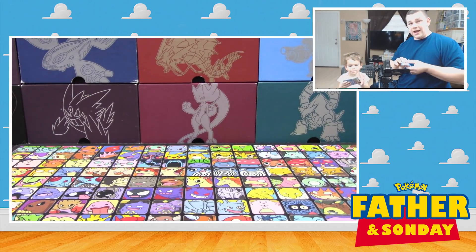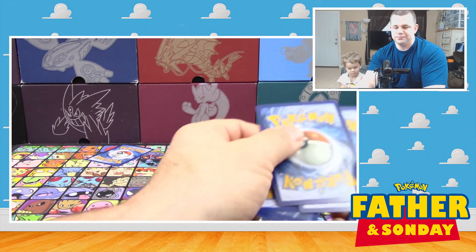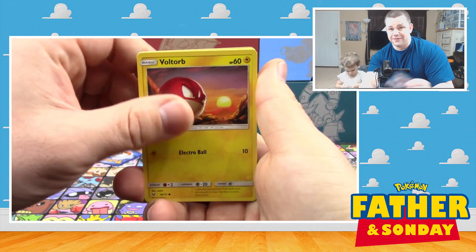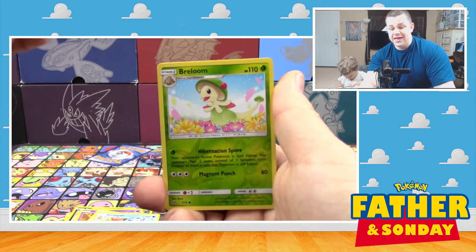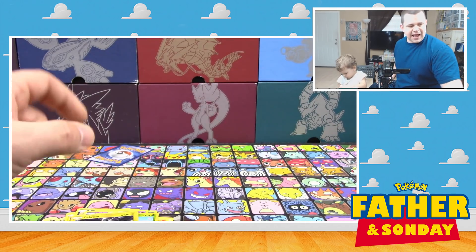There's another packie for you. All right, let's do the pack trick on this one. Three, one, and two. Hopefully we get something cool out of this. We've got a Holtorb, Litten, Purrloin, Zora, Golurk, Super Scoop Up, Feraligatr, Incineroar, Reverse Holo, and a Zekrom Holo.